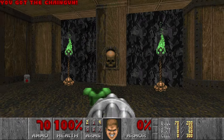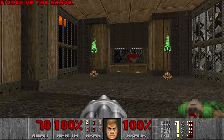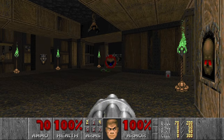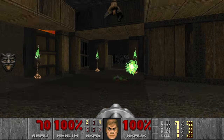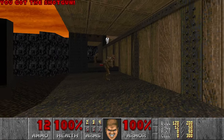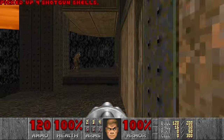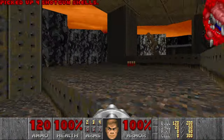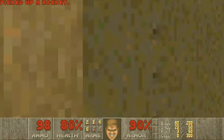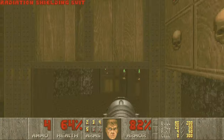Here we can grab the chaingun and the green armor, then let this caco pass and they will teleport away. Now I want to grab the shotgun, then switch back to the chaingun and just run. When you start to shoot, a lot of shotgunners will teleport in, so you want to grab the rocket launcher, the radiation suit, and leave.